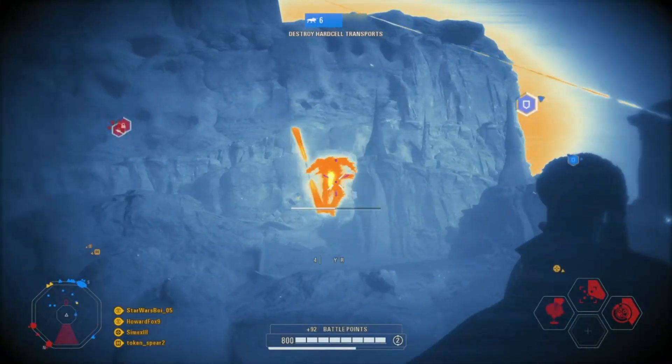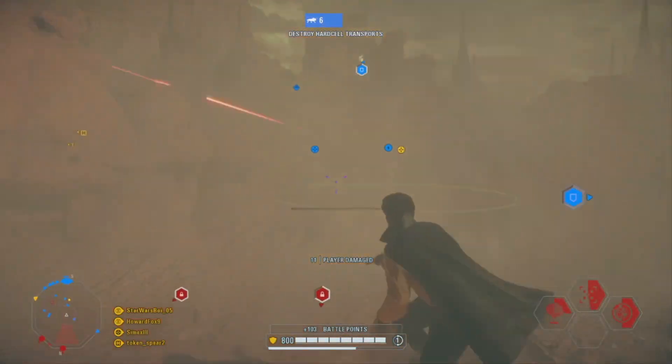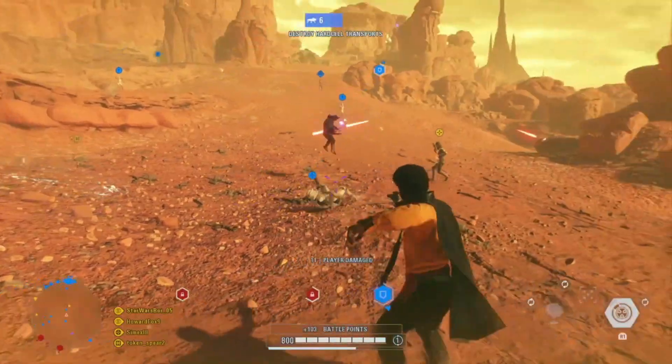In this concept, we will be going over base stats, abilities that represent Commander Cody, skins, and finally emotes.